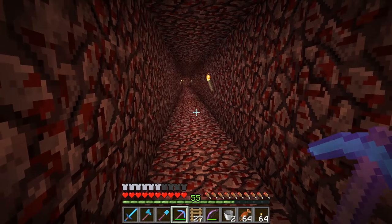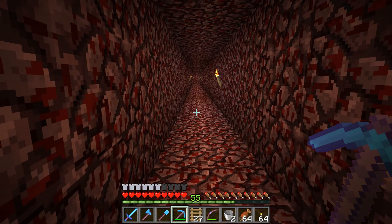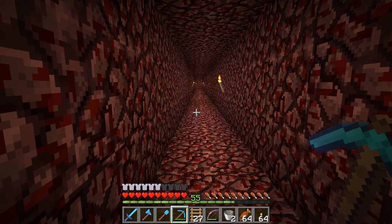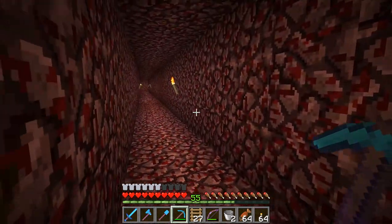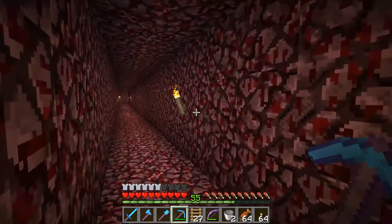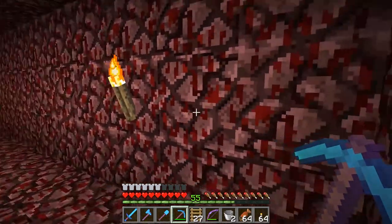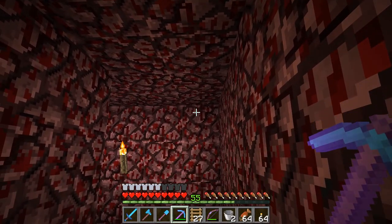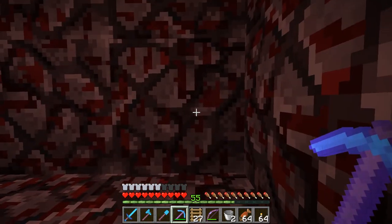The next step is I want to be able to fight the wither. There's a technique you can use in the nether using the bedrock at the top levels that you can kill the wither automatically without having to have any really tough time with it. So I need to get up to the top and find an area that's ideal for this. This is my base down here and this is the tunnel heading towards the ice spikes biome that we made. I'm going to dig up here a little bit since this is not near anybody's base.